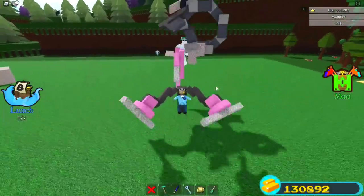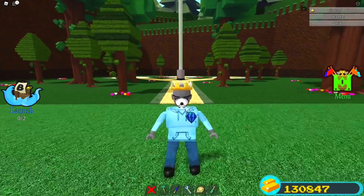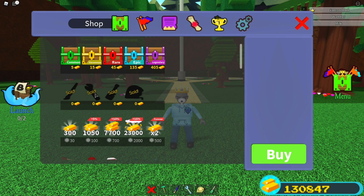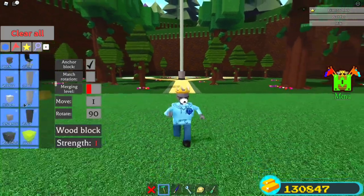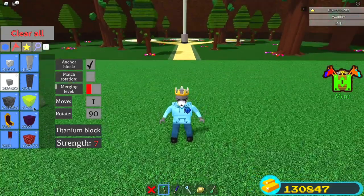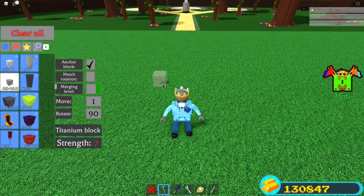I'm going to show you how to build it. Building this is really easy. It's mobile friendly, which means you can build it if you're on a mobile device. The only tools you need are the binding tool and the property tool. First thing you want to do is get any block — it really doesn't matter as long as you have a lot of it, at least 100 or 200.